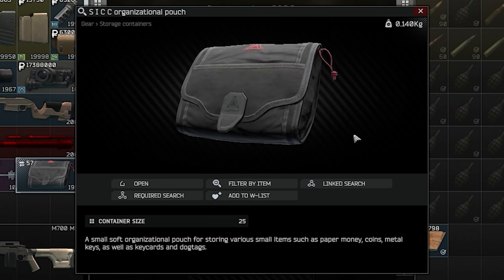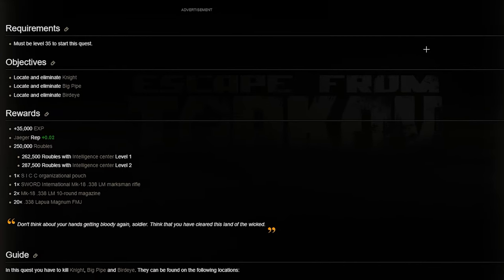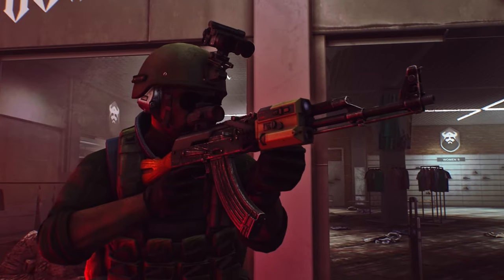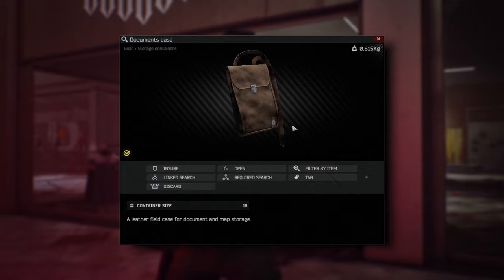The list of items is on the screen. The distinctive feature of the SICC case is its capacity — the largest among its analogs. You get it for completing the Stray Dogs quest, where you need to kill the rogue bosses. But honestly, I don't like the SICC case. I prefer the document case — you can put much more different items in it, and I don't care that it is less spacious.